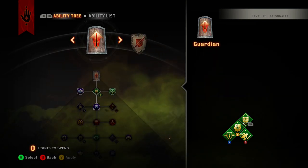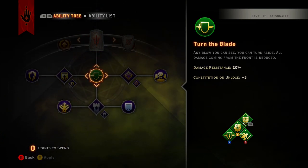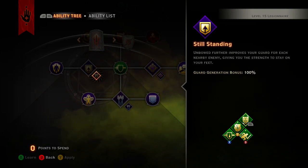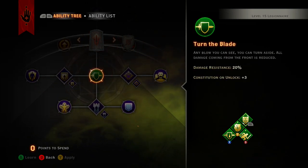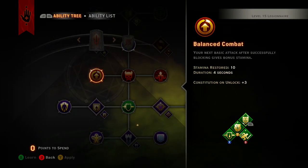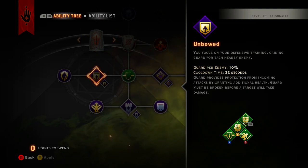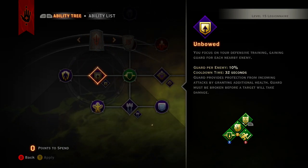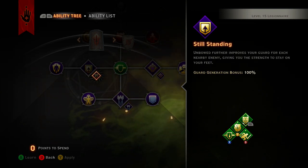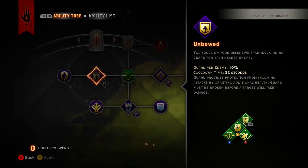Let's get started down the guardian skill tree. When you come down here you want to get Unbowed and Still Standing, because literally all you're trying to do is rack up the ability to take all this damage. So you get Unbowed — Still Standing — that way you get a lot more guard generation bonus.